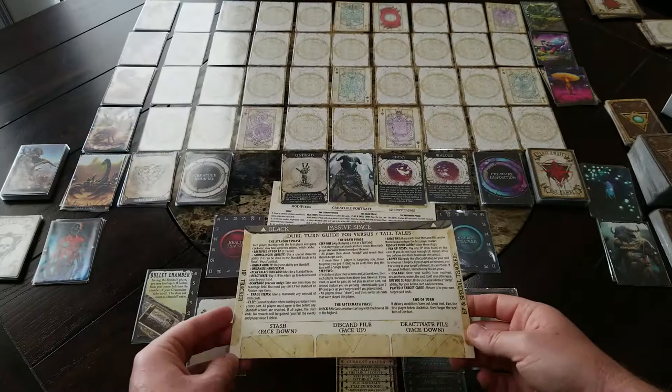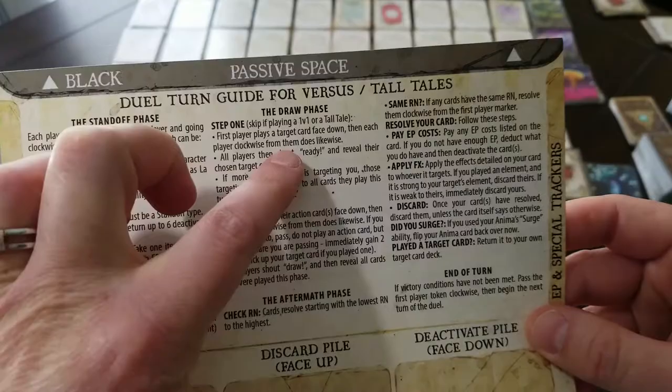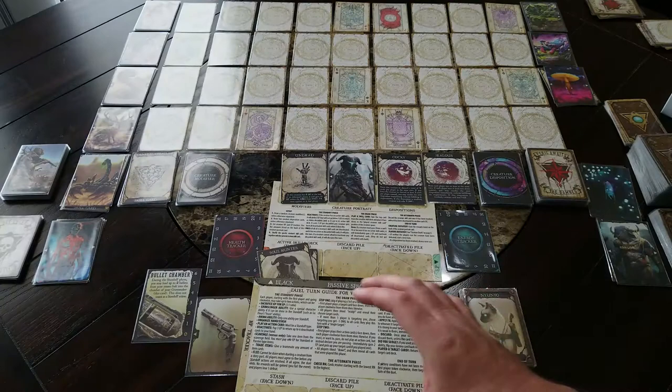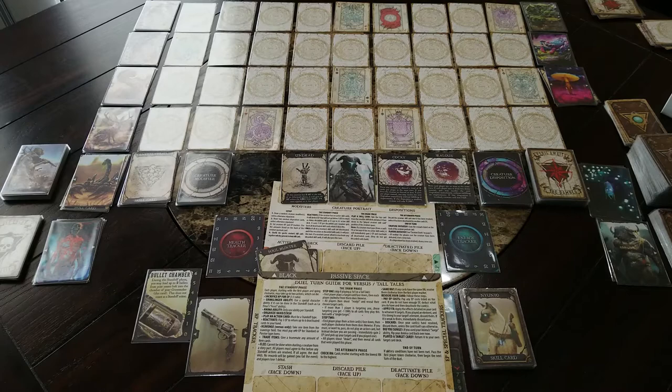The player card is a bit big and spreads out the Grimslinger a bit too much for my taste, but it's a great reference. It has everything you can do in the standoff phase and goes through the draw phases for duel or campaign mode. You put your HP tracker over here, EP and special skill trackers over here, and there's space for your stash, discard pile, deactivated pile, and passive space up here.